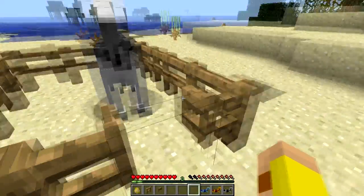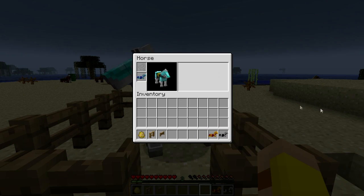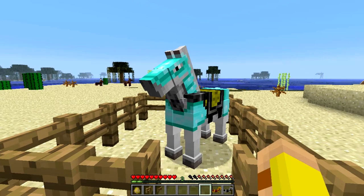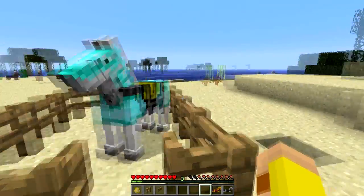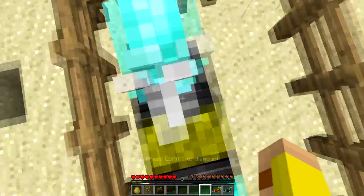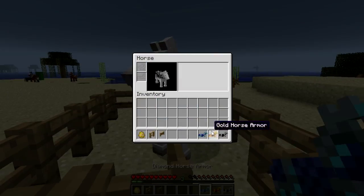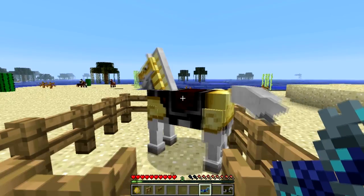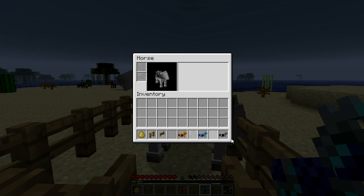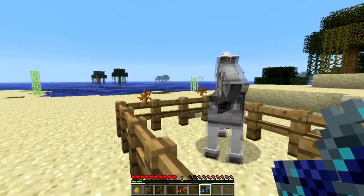This horse is already tamed — if you don't know how to tame, check out the last video I did. All you have to do is right-click and put the armor on him. So now he is an amazing, beautiful diamond horse. I can ride him — well, if I had a saddle I could control him, but I don't have a saddle on right now. If I shift-click and put a different one on, then shift-click to take it off, now he's a butter horse. Put the iron on him and now he's a badass looking horse.